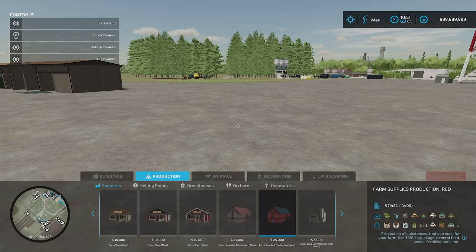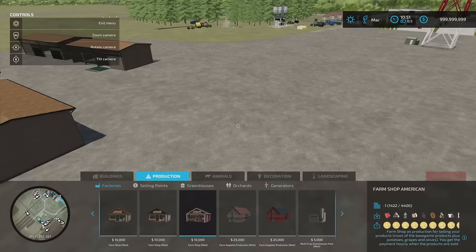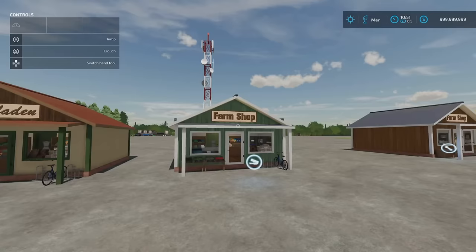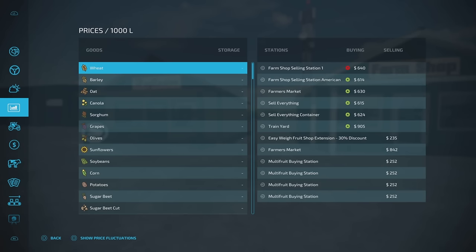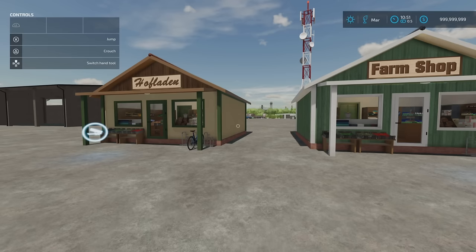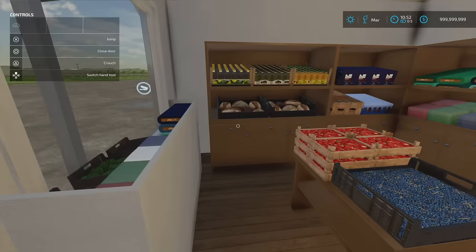If we come back and go to the factories, there are our factory versions — the outgoing product is coins, money, what you earn. They're 10 grand each at 19 slots, 19 slots, and 18 slots. Same colour options available. For the regular sell points, we have farm shop selling station and farm shop selling station American. Prices are comparable to everywhere else. You can actually go into these buildings — open the door, go in, lights are on, nobody's home. You can sell pretty much everything: oils, bread, honey, clothing, fabrics, eggs, cereal, flour — it's all there.